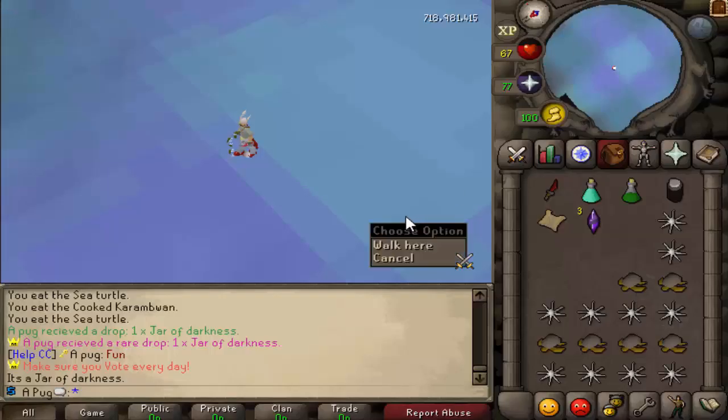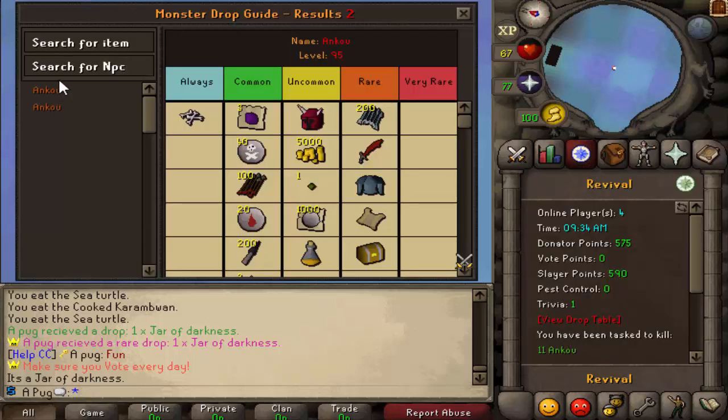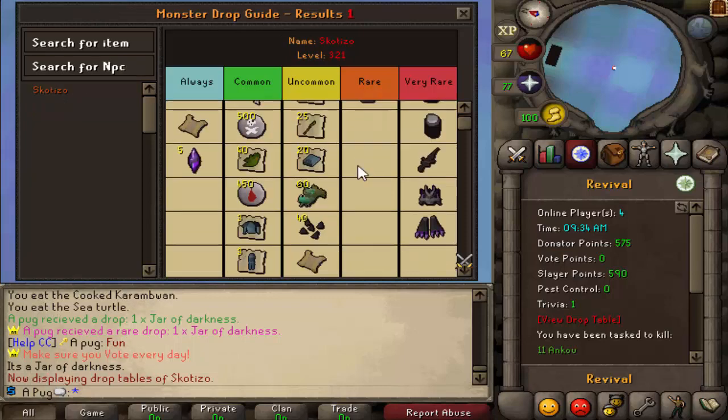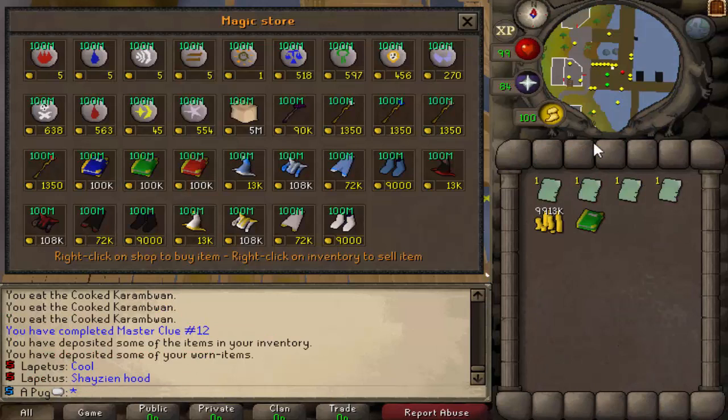I just got a jar of darkness - not bad, but not really useful for much. Would have much rather had the pet or the new dark claw. Both the pet and the dark claw have been added.